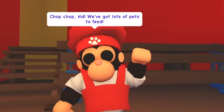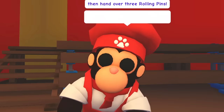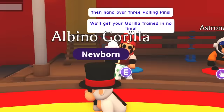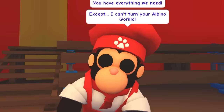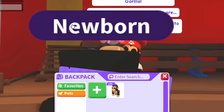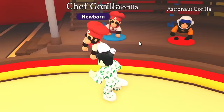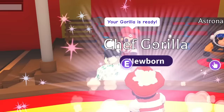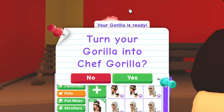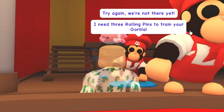Let's start with the Chef Gorilla. The NPC says: 'Open up the boxes to claim your gear, then hand over three rolling pins — we'll get your gorilla trained in no time.' It turns out you have to equip the gorilla you want to turn into a Chef Gorilla — there we go, we got our first Chef Gorilla! That is so cool. We made two Chef Gorillas so far. Let's try again — we got three, but do we have enough for a mega? No, only enough for three Chef Gorillas.